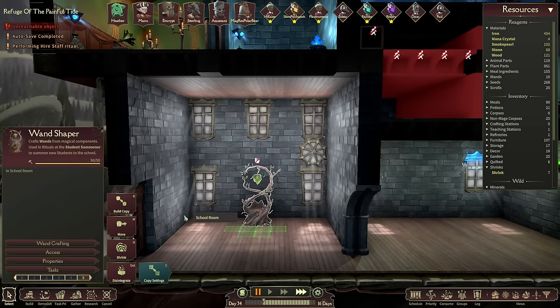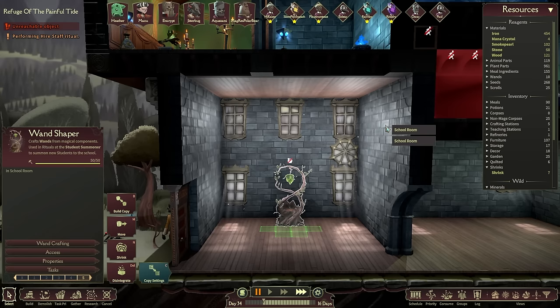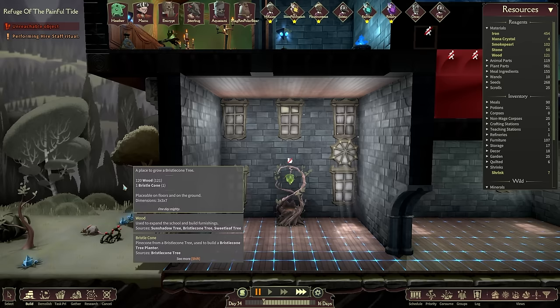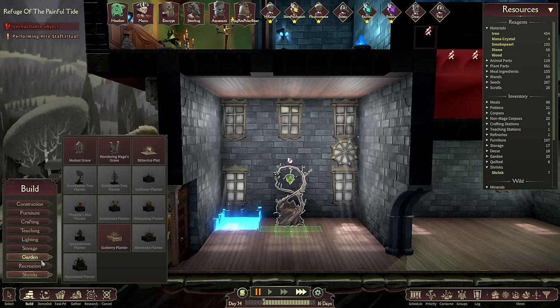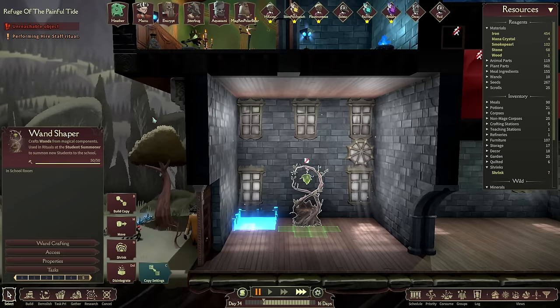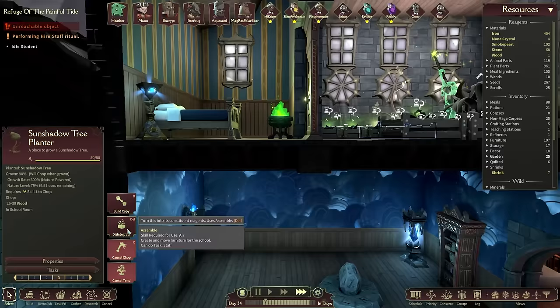We'll then have an earth mage - very useful! Let's begin the ritual. Go forth and do the ritual, it shall be grand. Let's have a look at wand crafting - do we have one of everything? No, we still need a dark wand, but we'll get there. How's research doing? Not too bad. For the garden, we can now start planting trees - I'll go for a shadow tree planter and a bristlecone tree planter, with a couple of others besides over time. Disintegrate the old ones to get some materials back.